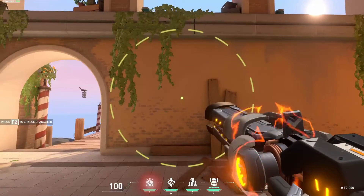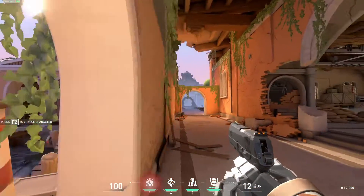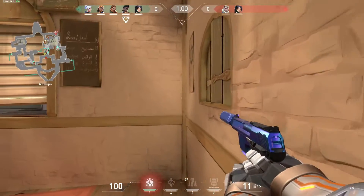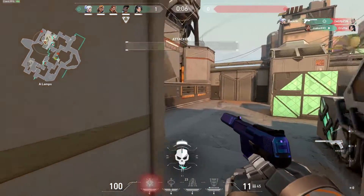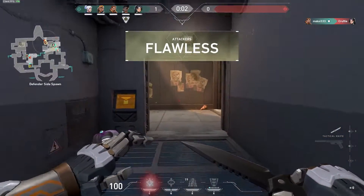Breach's C is Aftershock. Breach converts his right hand into a cannon with a lethal explosive shot. Breach can shoot through a wall and after a brief delay, the shot explodes in the targeted direction, dealing massive damage to anyone caught in the blast zone, including allies. Aftershock costs 100 credits and is a very useful ability.